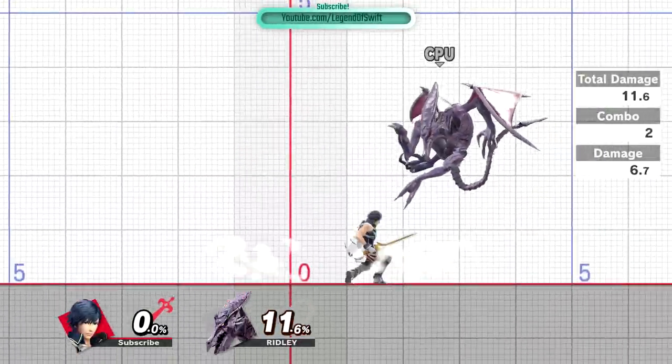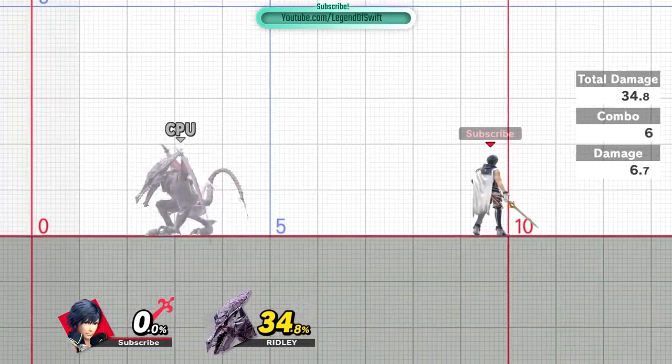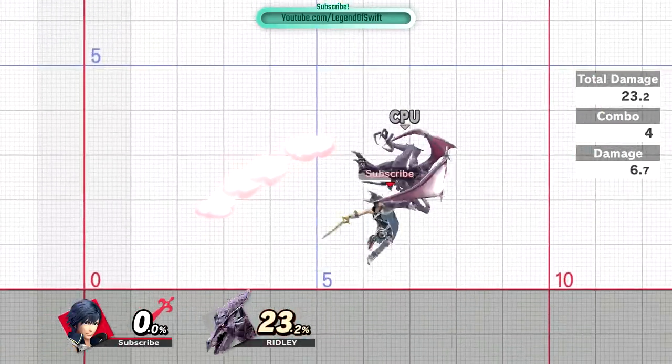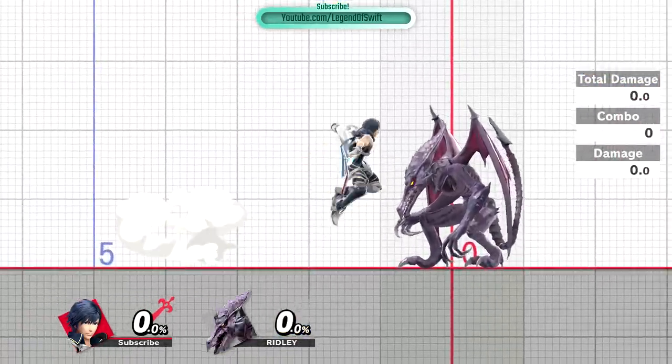It also allows you to perform true combos that aren't possible without a fast drop, as you would otherwise be too slow. Here's a clip of me hitting three neutral airs in a row on Ridley using Chrom, thanks to having the fast drop to quickly set myself up for one neutral air after another.